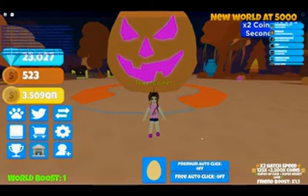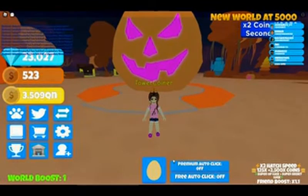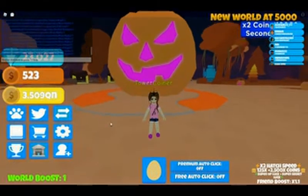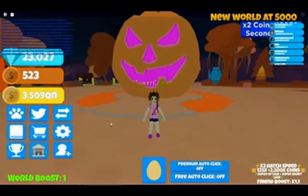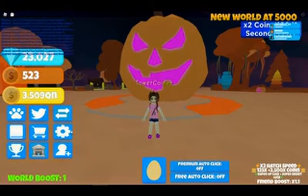Hey guys, welcome back! I'm on Secret Hatching Simulator 3 — they're having two times hatch speed, 125x plus 250x coins, super OP luck, super secret luck, and you get a friend boost if you join my game. I've been playing this a little bit and I should have made a video from the get-go, but I wasn't sure if I was going to like it. I have 3.509 QN and I've hatched some of the best secrets in the game.